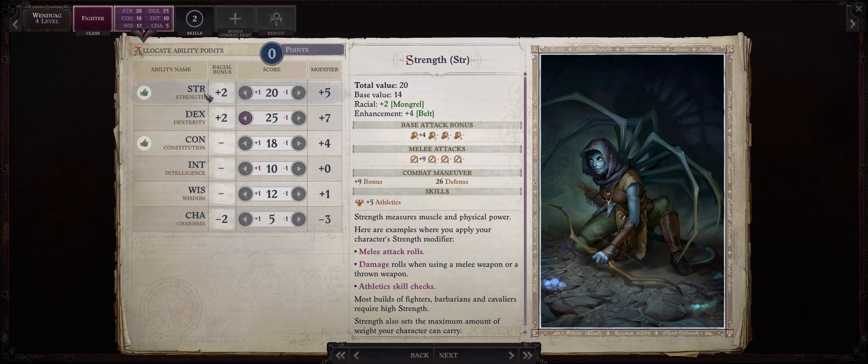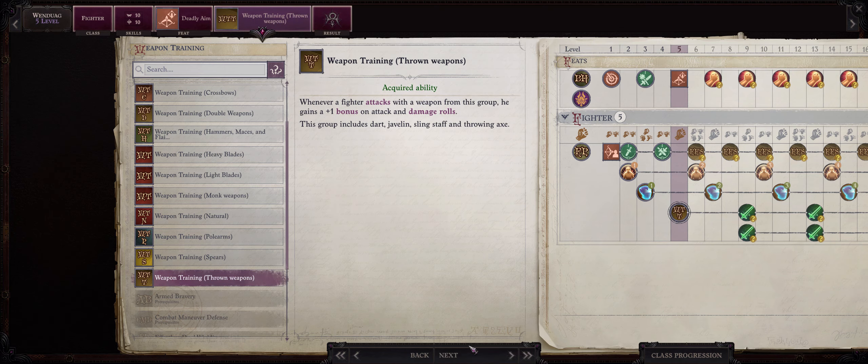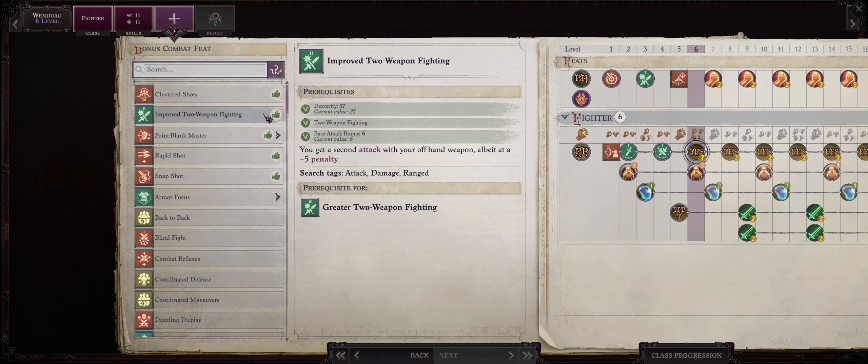For our level 5 feat I recommend you pick Deadly Aim. I don't actually rush for Rapid Shot, mostly because when dual wielding you already have quite a lot of attacks, and Rapid Shot will give us quite an annoying penalty early game. I prefer to go with Deadly Aim at first, as this will enhance the damage of all our attacks. We also get to choose what weapon to train now, and the choice of course should be easy: Throwing Weapons.